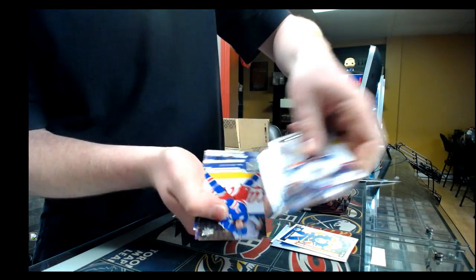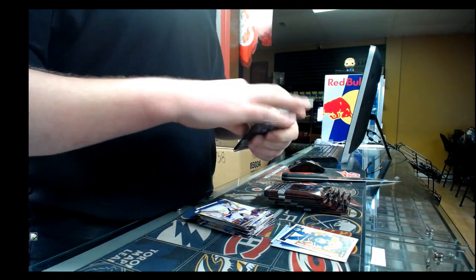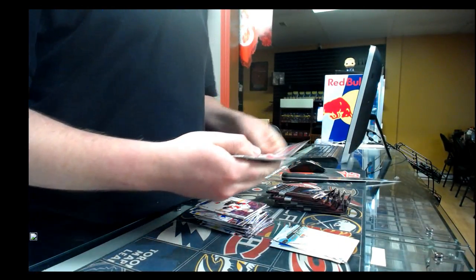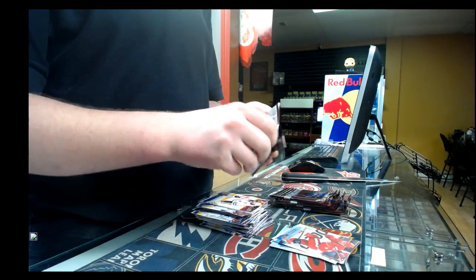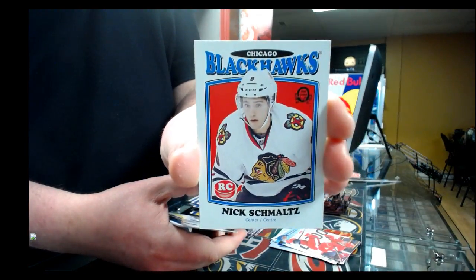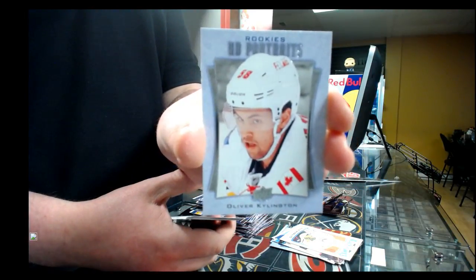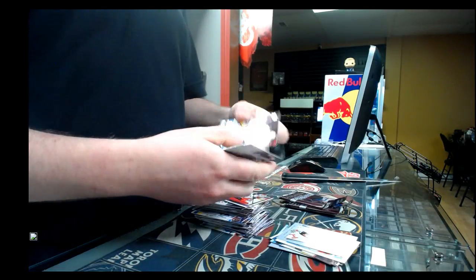Base pack. Young gun for the New York Islanders, Mathew Barzal. Canvas — Andrei Aitanasiou. Blackhawks, Nick Schmaltz. Portraits for the Calgary Flames, Oliver Kylington. Young gun for the Pittsburgh Penguins, Dominic Simon.